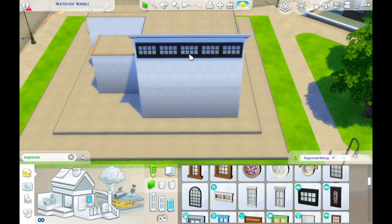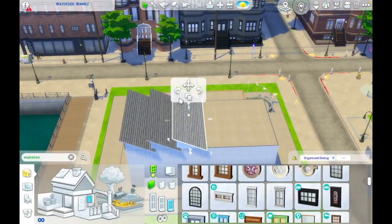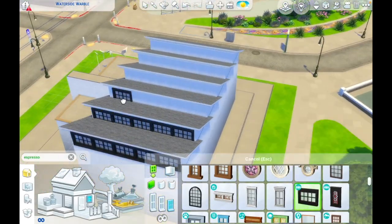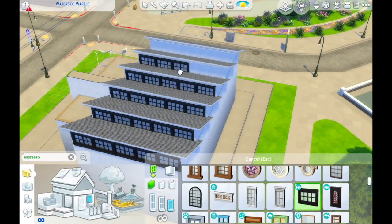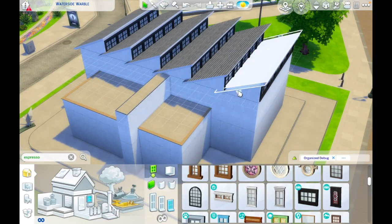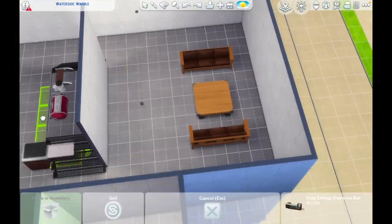If you enjoy this build and you would like to add it to your game, you may certainly do that. It is available for download on the gallery - you can find it using my EA ID or hashtag Hygge Haven, that's H-Y-G-G-E-H-A-V-E-N, and I am so thrilled with this.